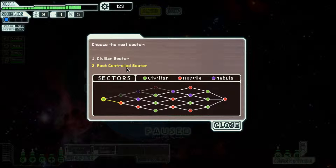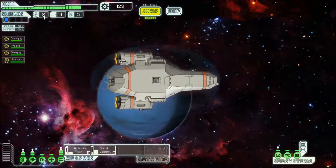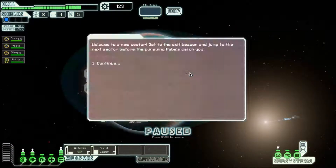Alright, let's go to the next sector. We've got a civilian sector and a Rock control sector. The civilian sector probably has more stores; the Rock control sector is red and hostile. We'll go to the civilian sector. Welcome to the new sector — get to the exit beacon and jump before the pursuing rebels catch you. We'll save that for the next video. I'm cutting the video here at each new sector we reach. Hope you liked it so far — there'll be more videos to come. Thanks for watching.